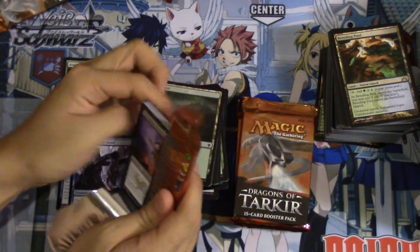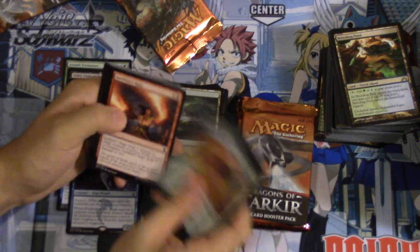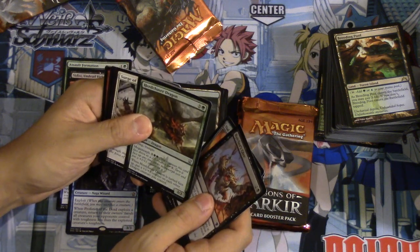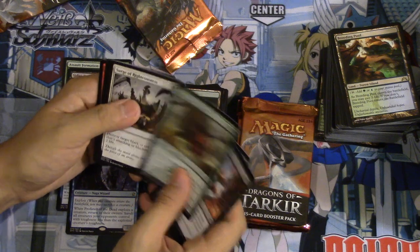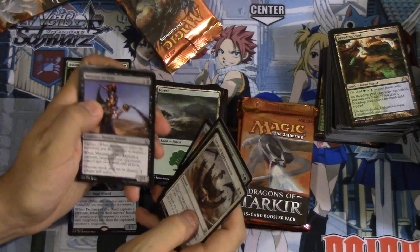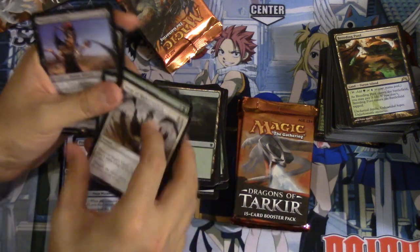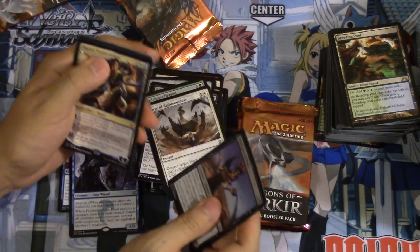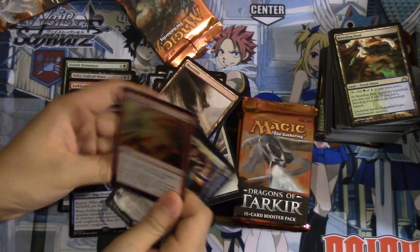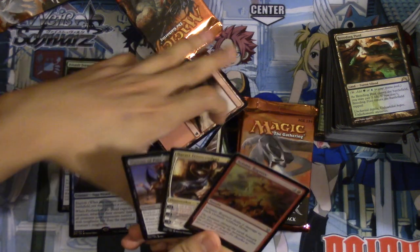Dragon Lord, Dragon Lord, Sarkhan's Raids — oh we have a foil red card. Surge of Righteousness. Minister of Pain is not a bad uncommon right now, it's definitely seeing play. And Narset! This is not a bad box — holy crap! Narset is worth like eight to nine bucks. And then this card is seeing play too, especially against goblins. This was a very, very good pack!